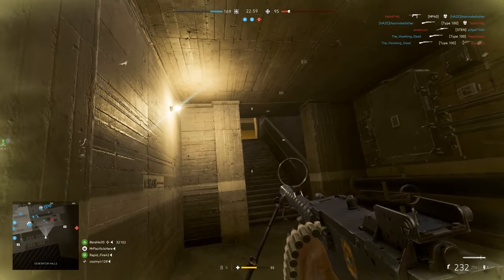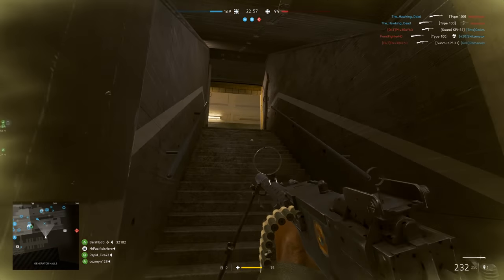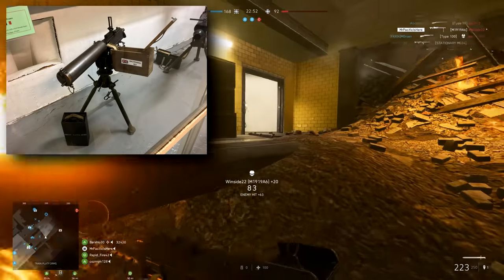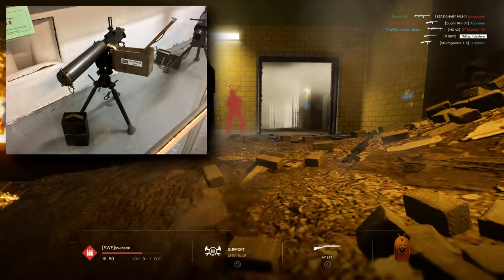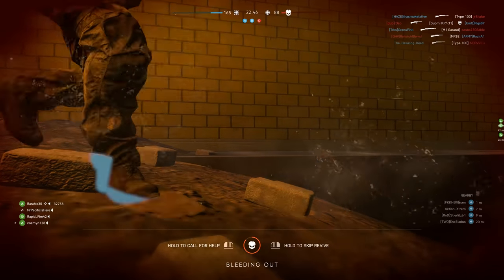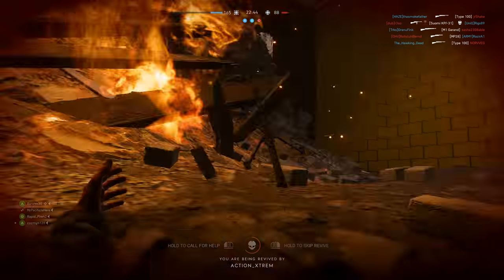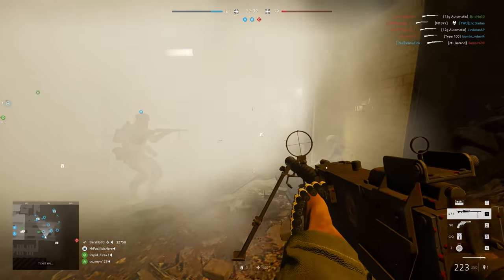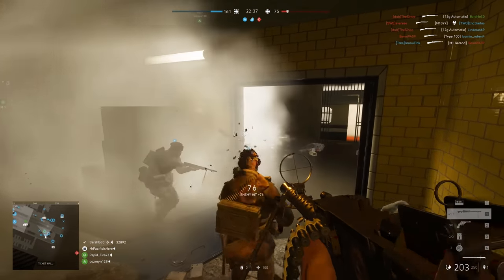The M1919 was actually based off an earlier gun, the M1917. The 17 version was a water-cooled machine gun, however the 19 is air-cooled. If you played BF1, you will remember the M1917 Browning being added to the game. It had a very unique look to it and it came a little later in the game's life cycle.